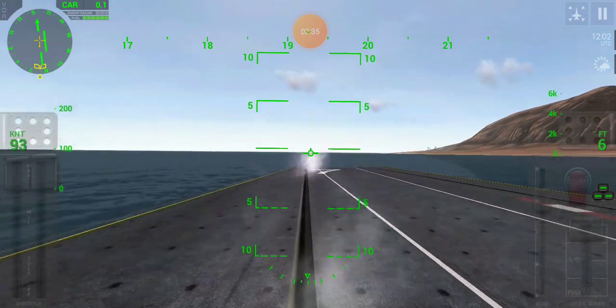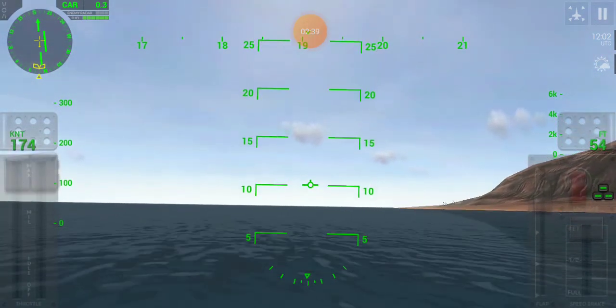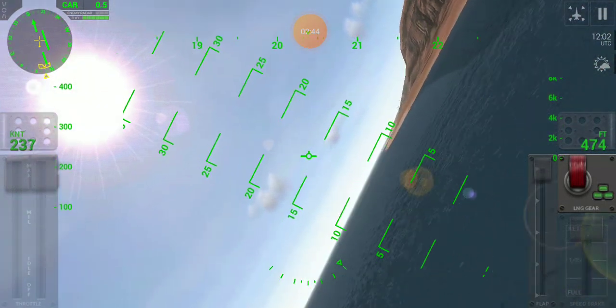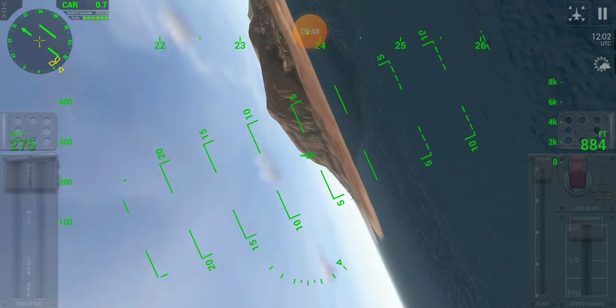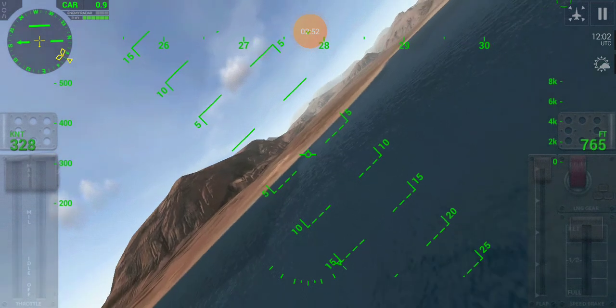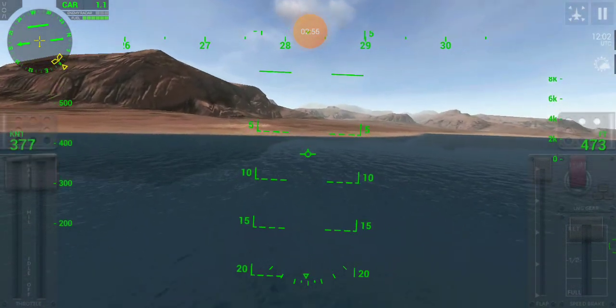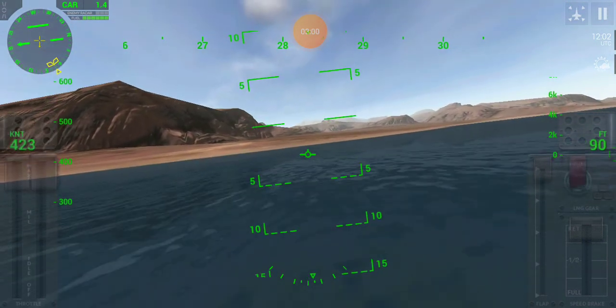We go back to our HUD view and press this magic button, and the winch is going to pull us as well. We will take off, take the gear up, flatten out those flaps. We are allowed to land again on there — as many landings as we like — and go back to that aircraft carrier and do another landing.